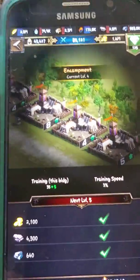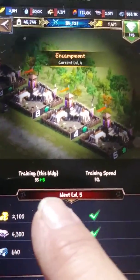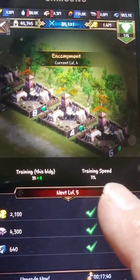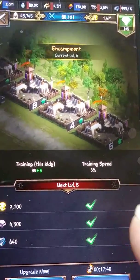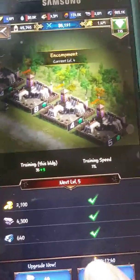So when you click train troops, you can see training this building shows 35 plus 5. Training speed — it increases the training speed also. So if I upgrade that, I'm going to get a few more.